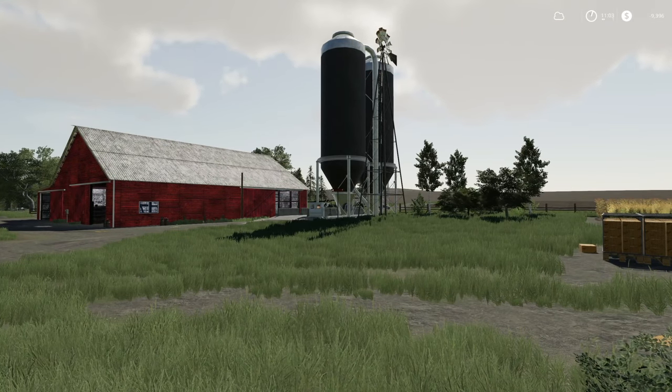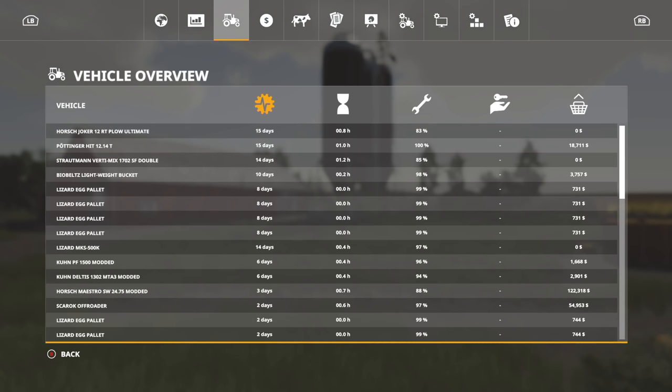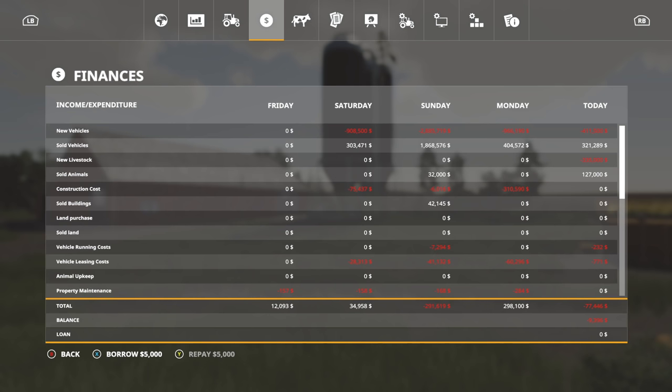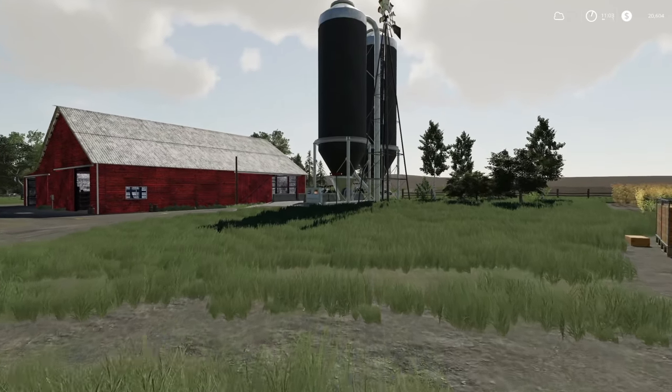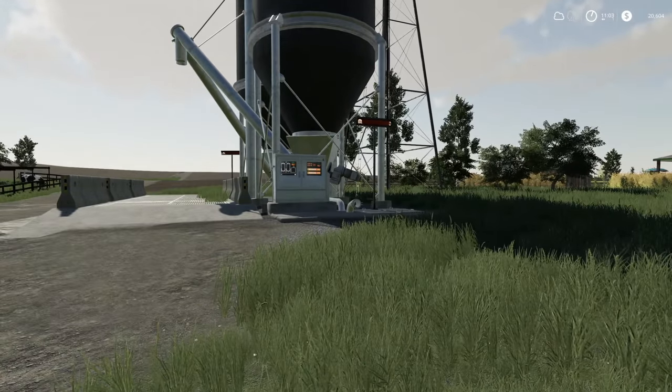We've got to get some money because we don't have any. You know what, let's just borrow the money, because what if we place it down and then it's the best price to sell whatever we were gonna sell and we'd get more money. Let's borrow about 20 grand - that'll give us 10,000 for developing the place area.